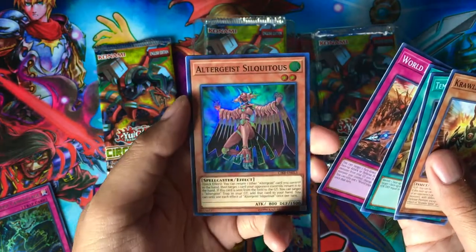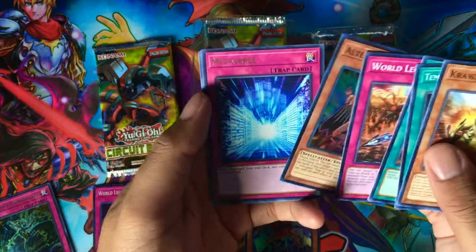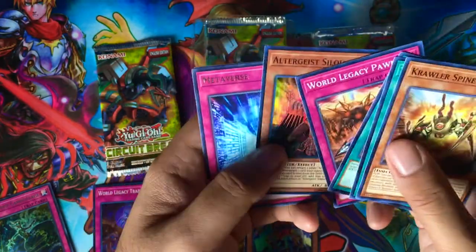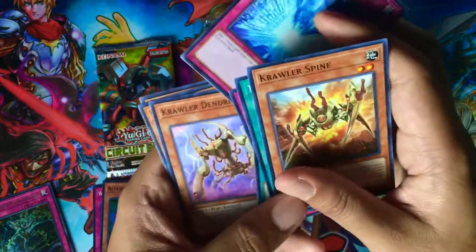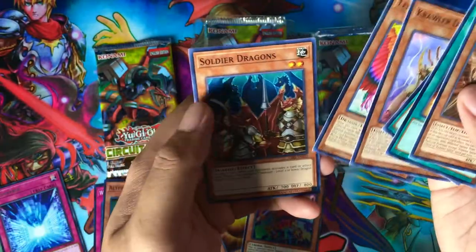Altergeist Silquitous, and Metaverse! People were thinking that this would be the next field spell searcher, because everybody thought that Terraforming was going to get hit on the banned list — but not yet. Also Coral and Dendrite, Ling Ling, and Soldier Dragons.